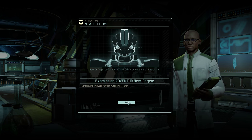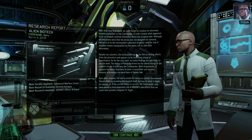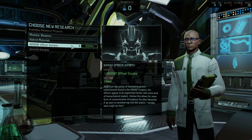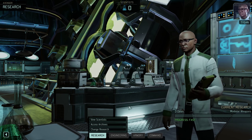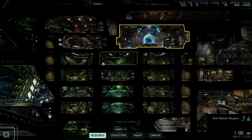Examining Advent Officer Corps — we should have some Advent officers. The Advent officers have clearly been modified to allow for their subordinates to receive new orders psionically. The implanted chip is the key. We can do modular research, hybrid materials, or Advent officer autopsy. I'd like to get modular weapons on the go, please. I'll send word when a complete report is available. Looks like Shen got that converter up and running, Commander. We're ready for you on the bridge. Thank you very much for joining me for this episode. I'll see you next time — we're going to go see what hell number two wants on the bridge. Maybe some battles. I'll see you then. Bye!